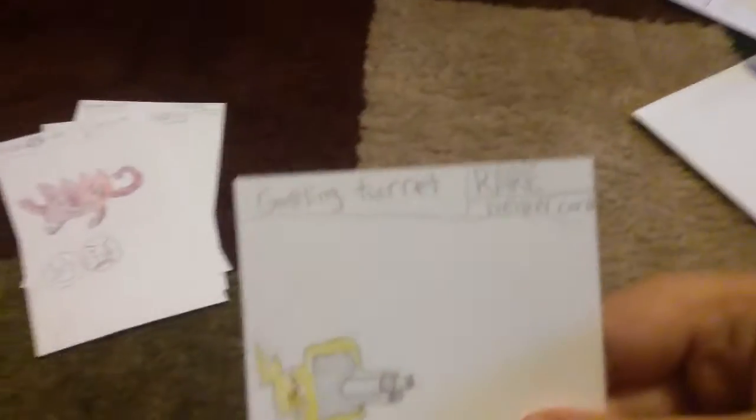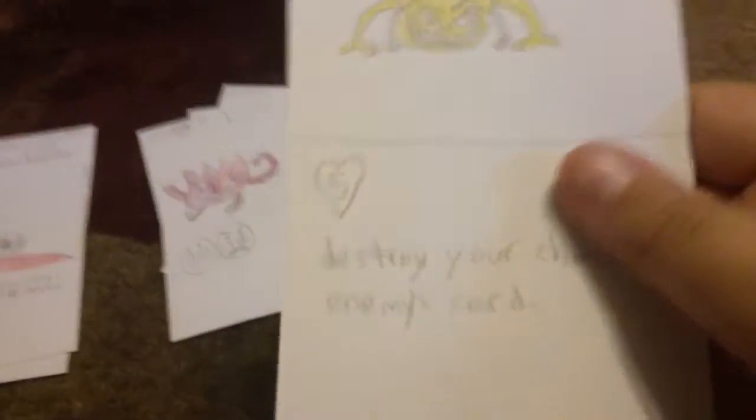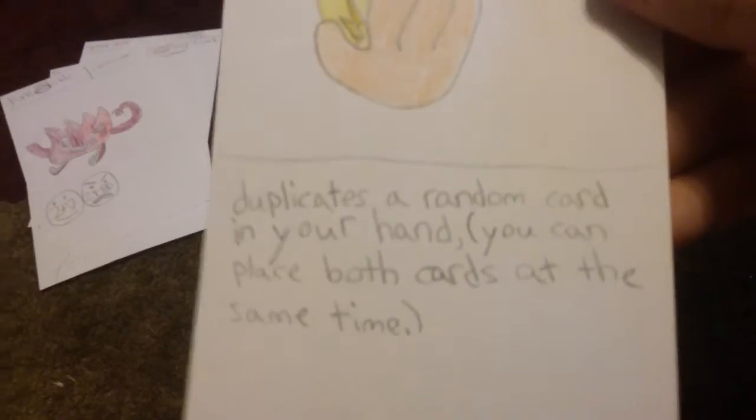The first card is Gatling Turret, rare helper card — does eight damage to any enemy's card. The next one is another Lightning Pull. I'm sad because we got another Lightning Pull — we already got it in one of the other packs, so I don't need to read it again. Drop Down Electric, common: five health, destroys your chosen enemy's card. Double Trouble, common helper card — duplicates a random card in your hand; you can place both cards at the same time.